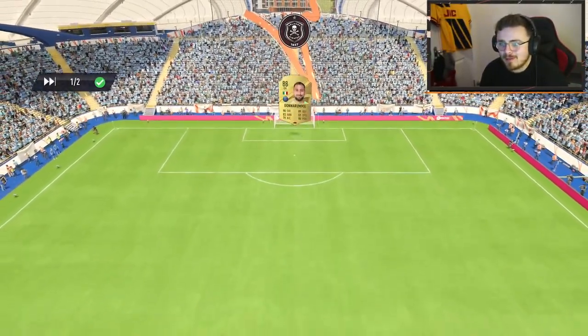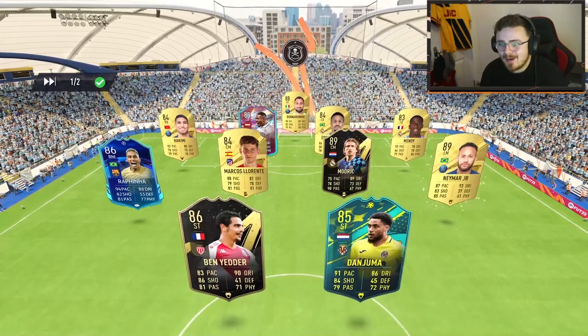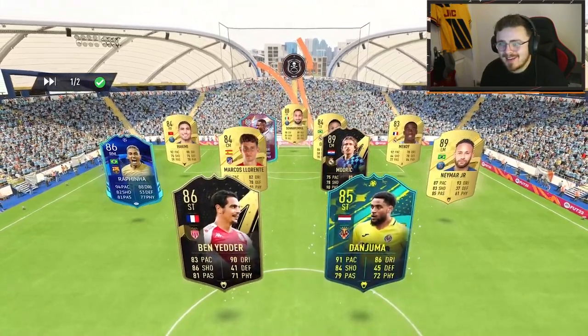Game number one: Orlando Pirates. They've got Donnarumma in goal, Alaba, Militao — it's a decent looking team.